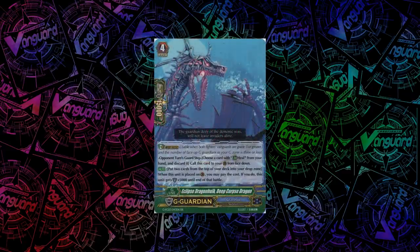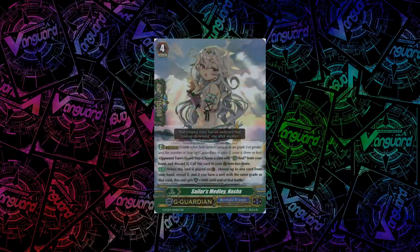For Grand Blue, we have Eclipse Dragon Hulk, Deep Corpse Dragon. When you guard with it, you can mill 2. If you do, it gets plus 5k shield — good stuff because for Grand Blue it's good to mill. For Bermuda Triangle, we have Sailor's Medley, Nasha. When you guard with her, you can choose one card from your hand and reveal it. If you have the same grade on your field as the one revealed, she gets plus 5k shield — so if you reveal a grade 2 and have at least one grade 2 rearguard, you'll get the 5k.